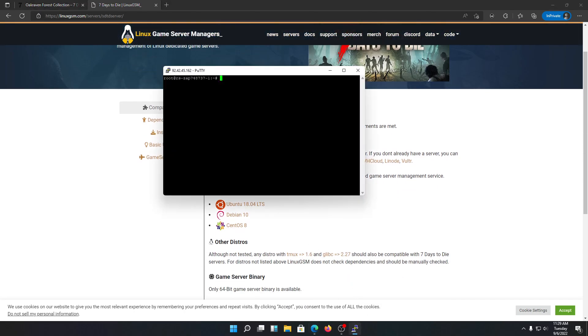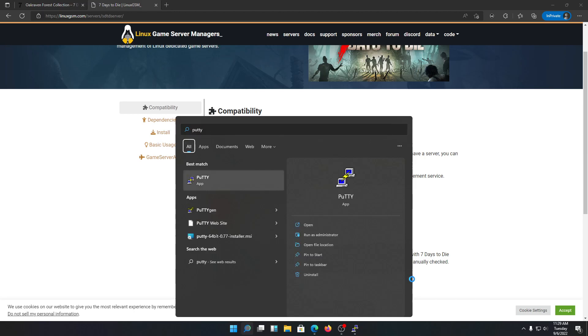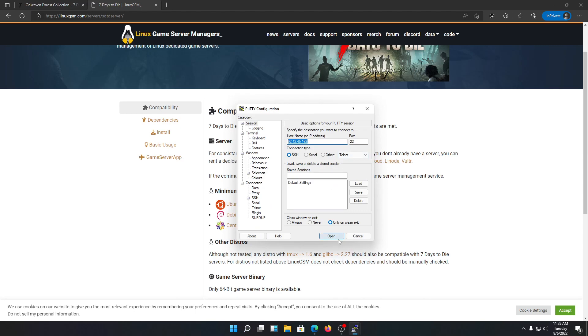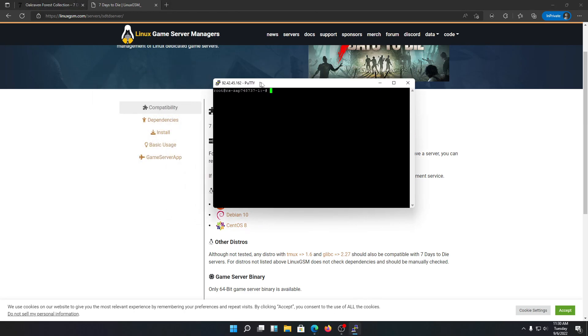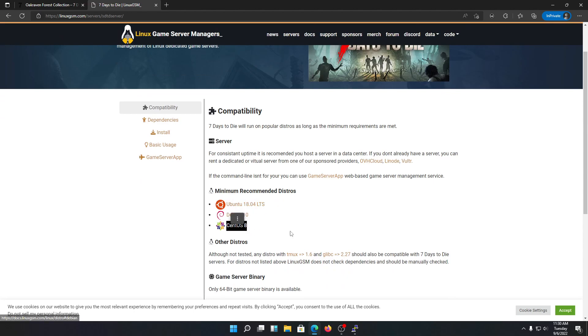Once you have PuTTY installed, open it up, put in your server's IP address, and open the connection. You need to log in as root or whatever username you have been given by your hosting company, and enter your password. Once logged in, you can check the recommended distros — the minimum recommended are Ubuntu, Debian, and CentOS.